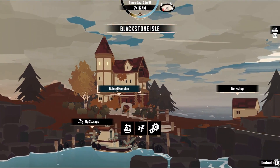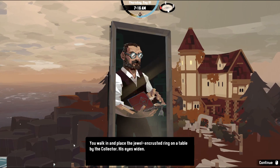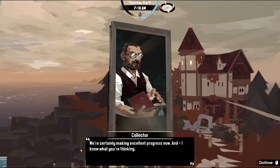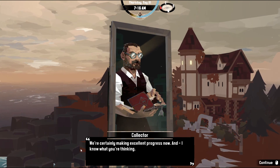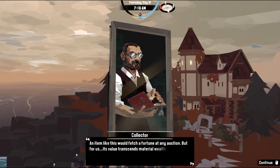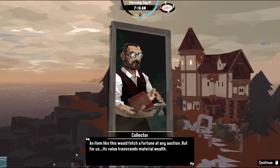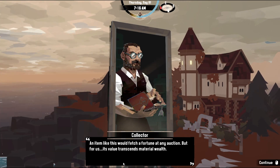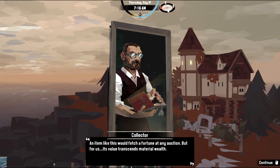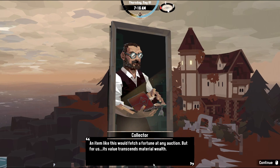Let's give you your thing. You walk in and place a jewel-encrusted ring on a table by the collector. His eyes widen. 'You're certainly making excellent progress now.' And I know what you're thinking — I'm thinking I'm kind of hungry, is that what you were thinking? 'An item like this would fetch a fortune at any auction, but for us its value transcends material wealth.' Whoa, whoa, whoa — I don't believe in any of that! This thing is valuable, we need to sell it on the market.